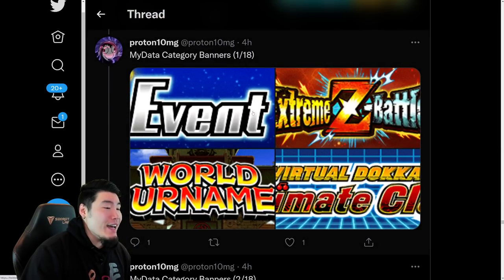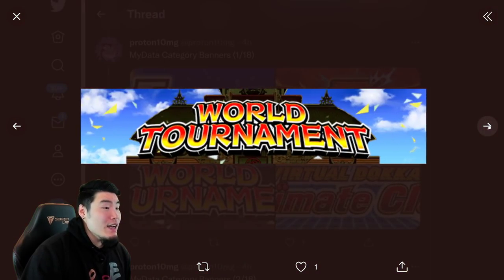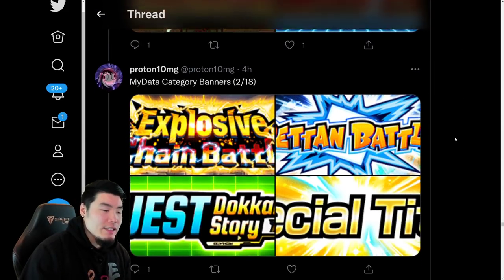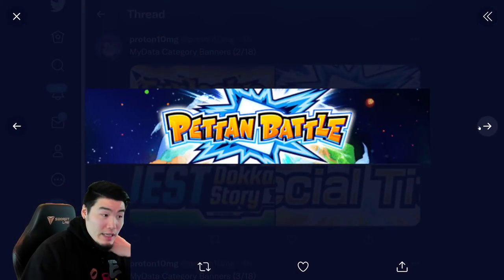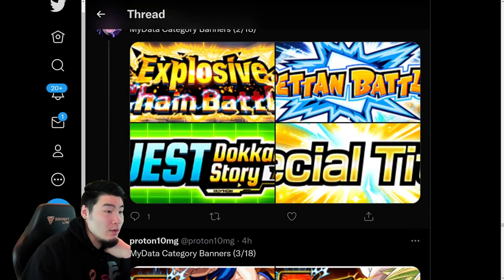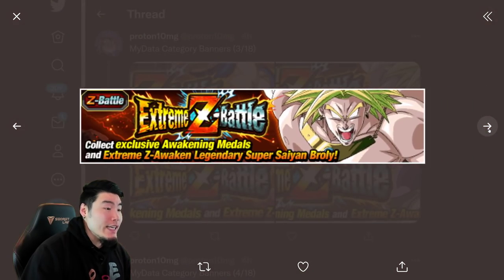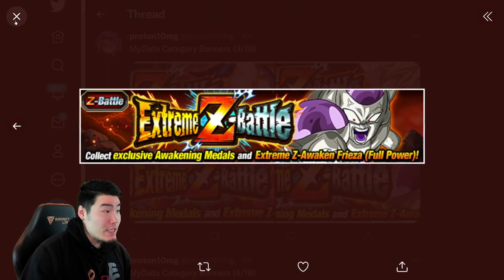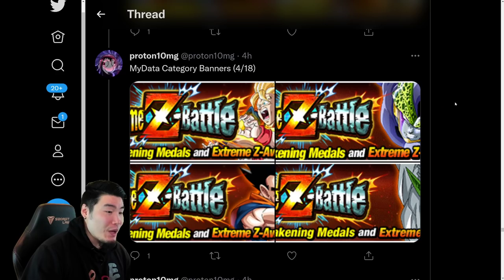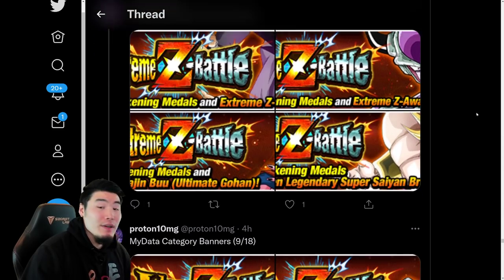And also some My Data category banners. I'm definitely not going to show you all of these, but basically they're just kind of headers for the various titles that you can get for the My Data page. So you've got stuff like Bets on Battle, Special Titles, Story Titles, Explosive Chain Battle Titles, and then also one for each of the Extreme Z Battle events as well. So you guys get the point — they're all there for every single Extreme Z Battle event in the game currently.